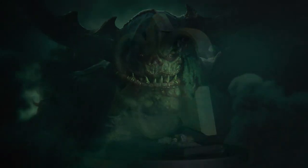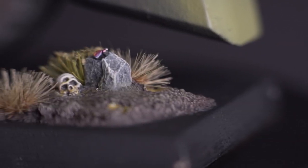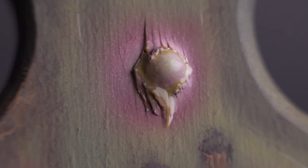Nurgle is the father of decay, despair, and death. Flies are everywhere and everything is horrific and diseased. But usually he grants his followers immunity to pain — very helpful considering your guts are outside your body from time to time.